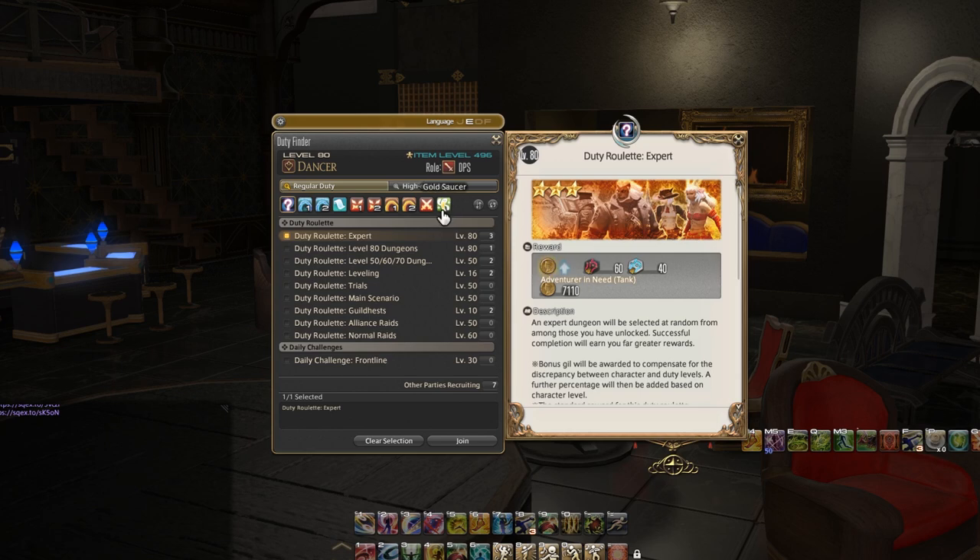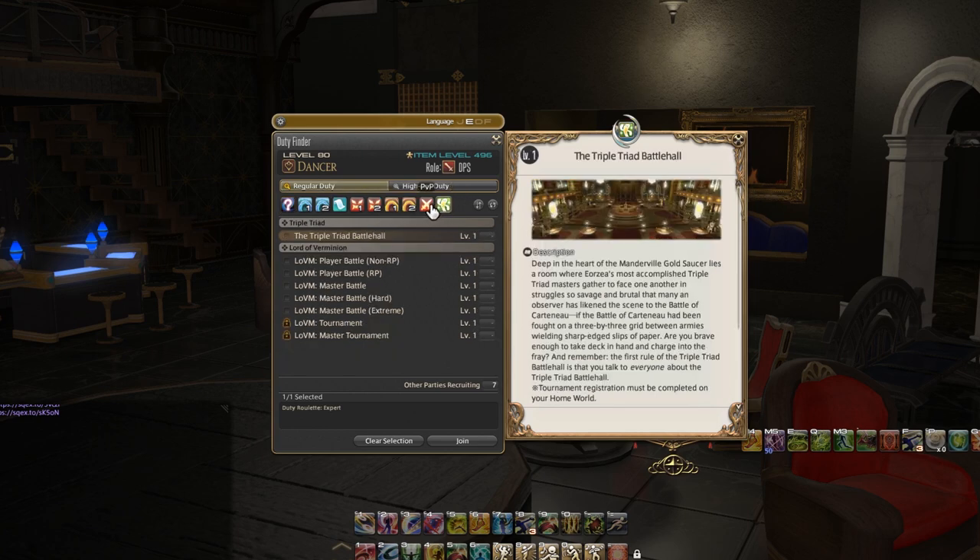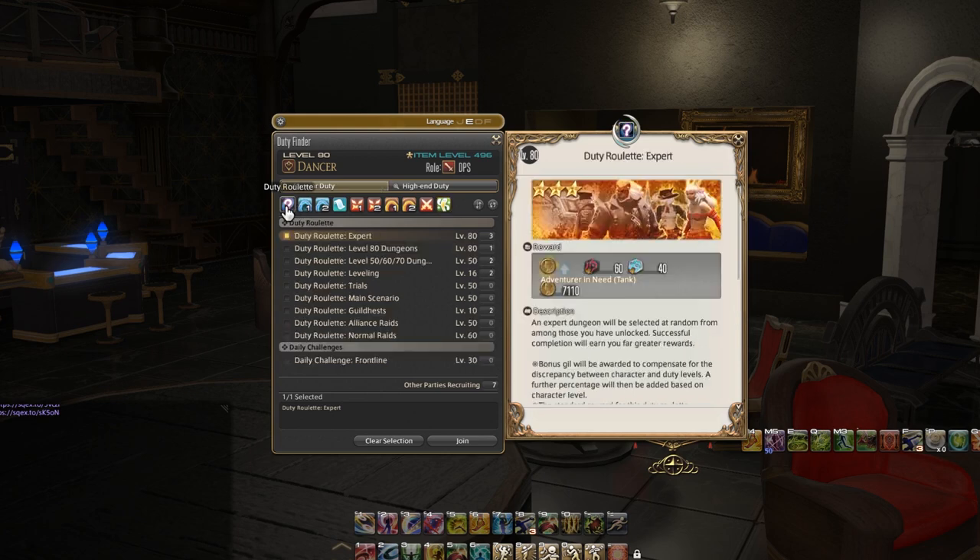Basically all of these different options are going to involve things like duty roulette, dungeons from A Realm Reborn or other old content, new dungeons, guild heists, trials, trials from current content, different raids from past events, the current raids from the current expansion, then PVP, then Gold Saucer. So what we're going to be focusing on is going through this piece by piece.